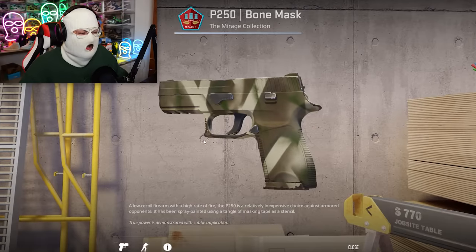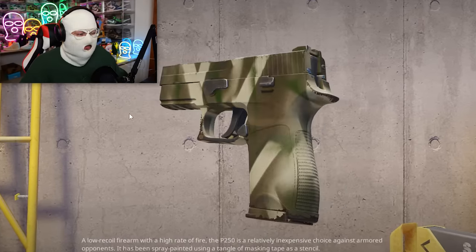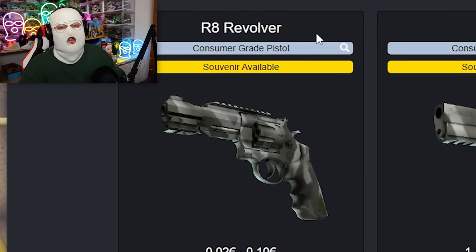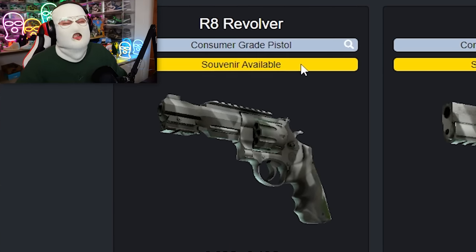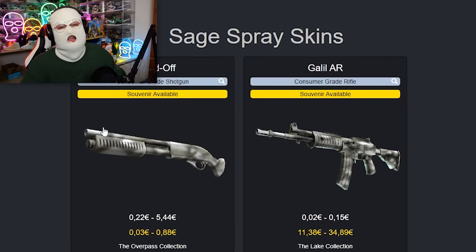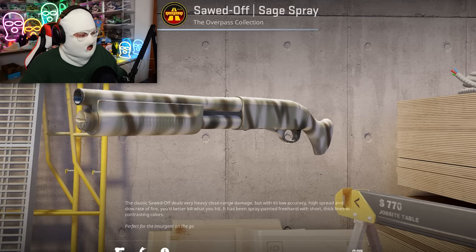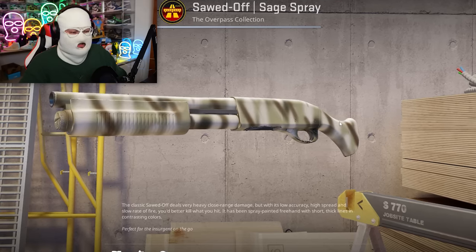Next up, we have two skins as well — the Bone Mask skins. Both of these are really, really ugly; you can see it kind of looks like a gravestone, the green is the moss, and it just isn't very good looking. It's kind of interesting that I think this is one of the ugliest skins ever, because the R8 Revolver Bone Mask Souvenir is extremely rare and very, very expensive. A colorway very similar to the Bone Mask is the Sage Spray skins — for example the SawedOff, in Factory New it looks decent, but in Factory New it's almost €6, which honestly is just not worth it. Just look how blurry everything is.